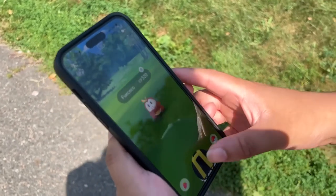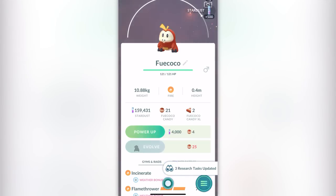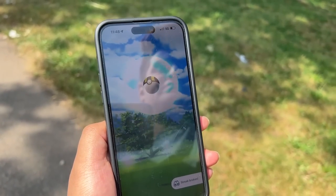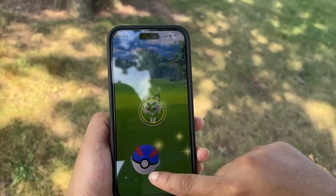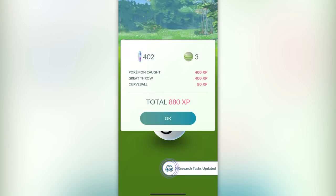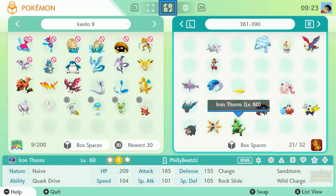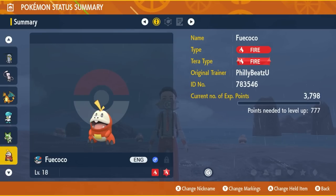Did you know that Fuecoco, Sprigatito, and Quaxly can only be caught in a Pokeball in the main game? But if they spawn in Pokemon Go, you can catch them in Great Balls and Ultra Balls — the only other options — which makes for great trade bait. Bring them over, breed them, and get a ton of Great Ball and Ultra Ball starters for Paldea to trade with other people.